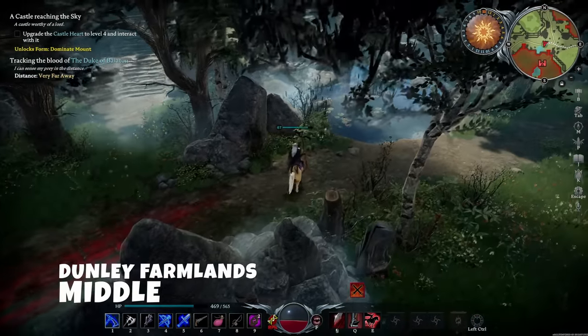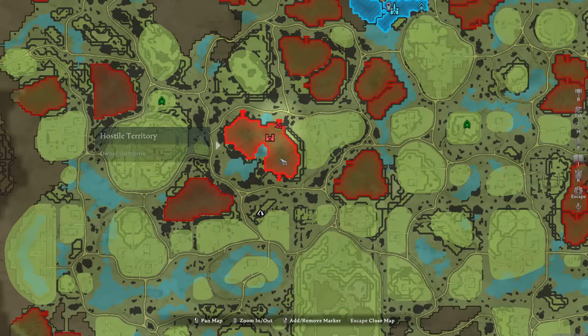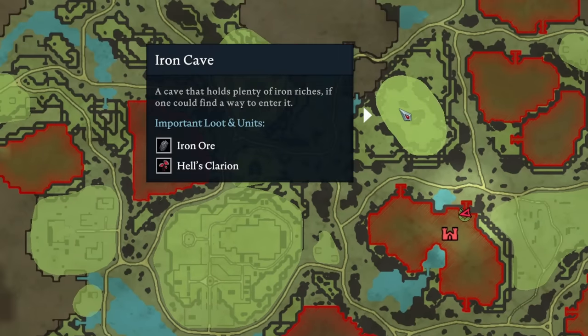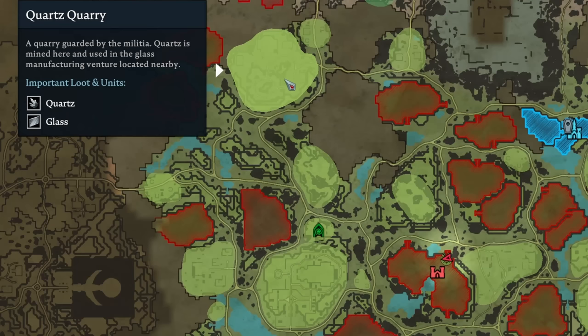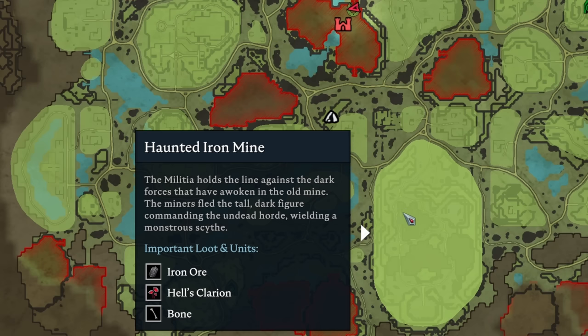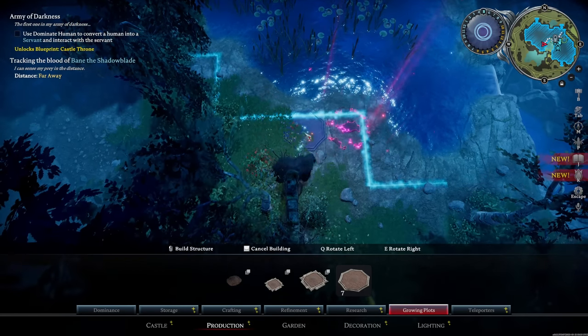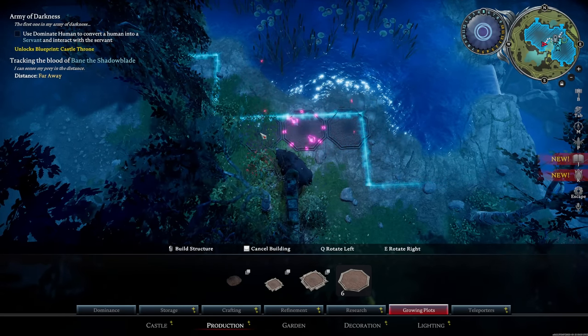Moving to the left side of Dunley Farmlands, we discover another great zone with vast territory. It includes Dunley Monastery and the newly added Iron Cave, along with Quartz Quarry not too far away. You'll also find the Haunted Iron Mine, a cave entrance to the Farbane Woods, and several farms. What's more, there is an impressive number of ponds that add charm to your gardening style.